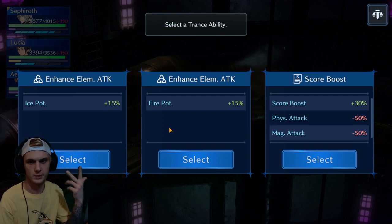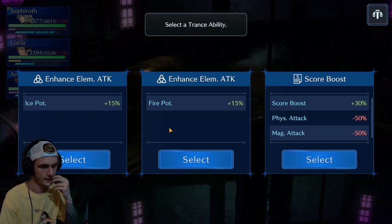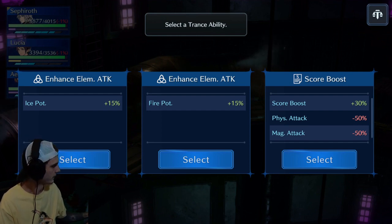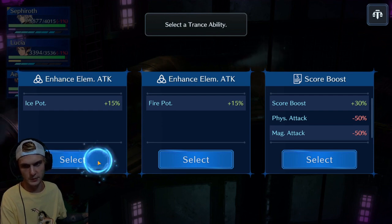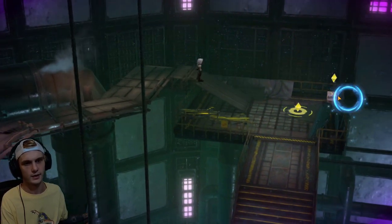If you're having more trouble with the three soldiers that are weak to fire — and I think there's two guys with Reno that are also weak to fire — you might want the fire boost. But I'm going to go without it.